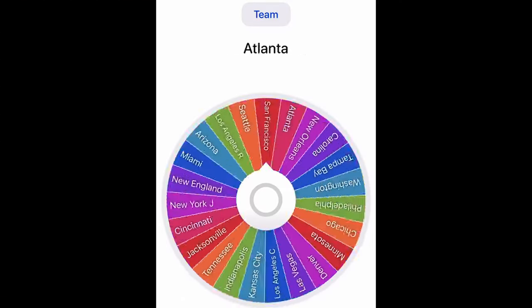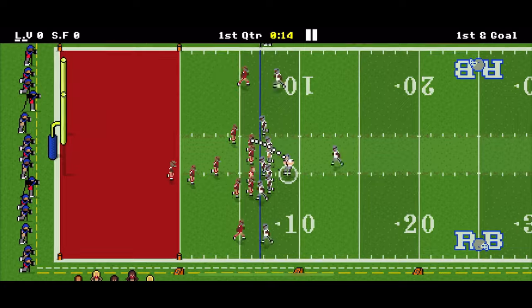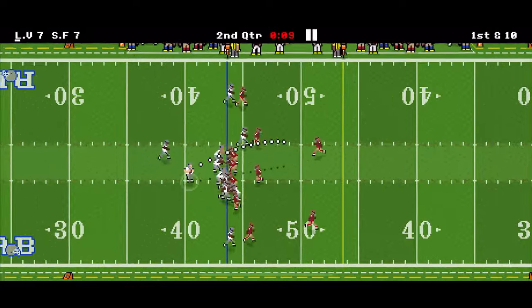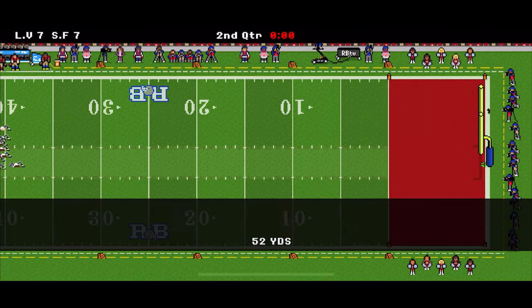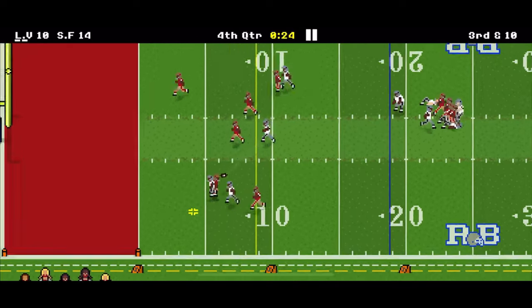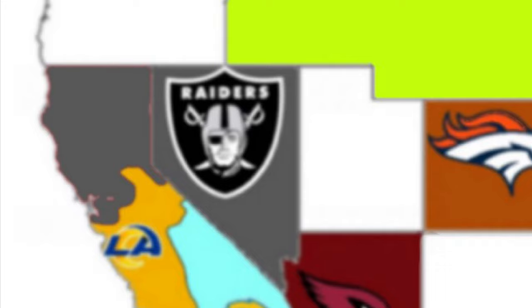In round 17, we land on Las Vegas. Vegas attacks due west and takes on the 49ers. Raiders at the 49ers — a slant for a touchdown, then the Niners respond to make it 7-7. With three seconds left in the second quarter, the Raiders set up a field goal to go up 10-7. The 49ers respond to make it 14-10. More than halfway through the fourth quarter, some broken tackles result in a Raider touchdown and a 17-14 victory.